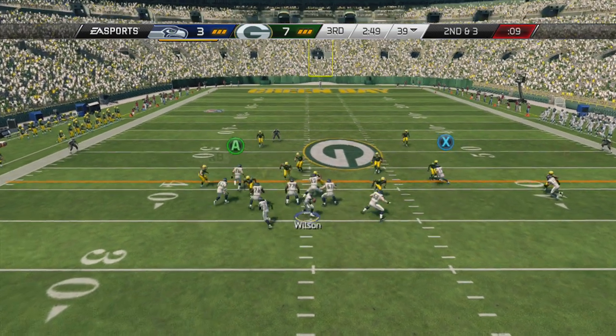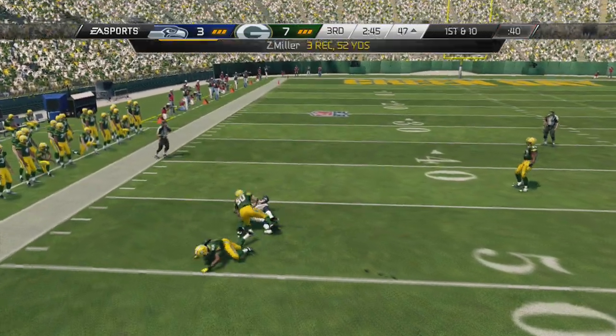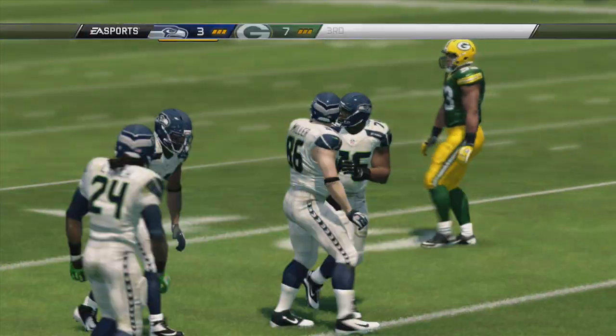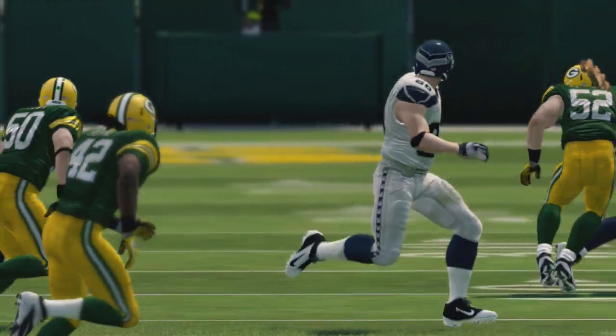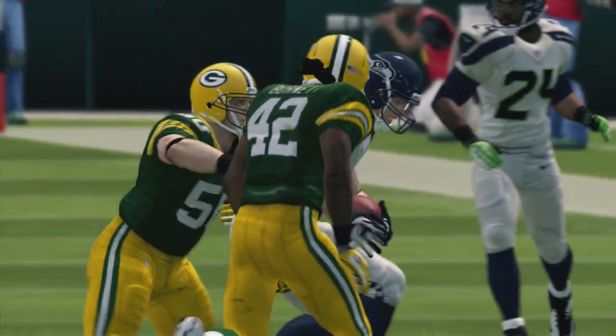Lynch is in the backfield, single back set, throwing out to his left — gains 14. When you're behind in a football game, all you can do on the offensive side is go out there thinking about making plays and picking up first downs. Good job by the offense.